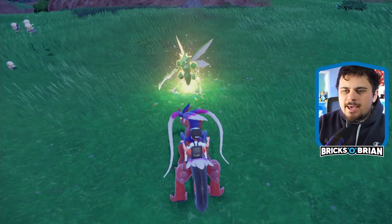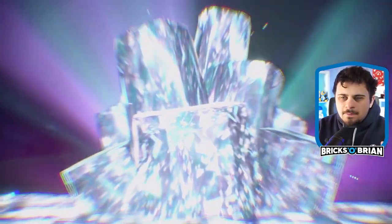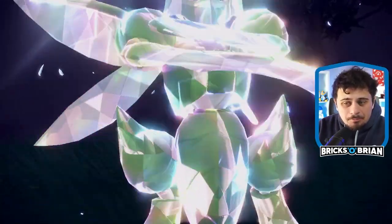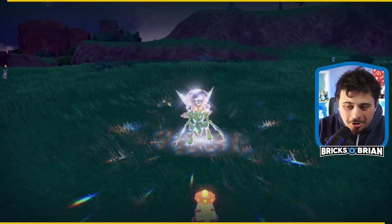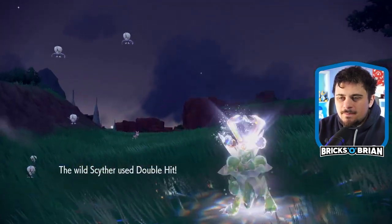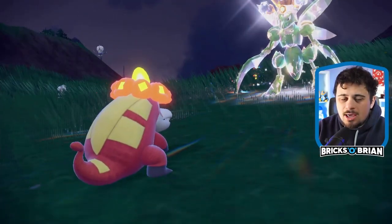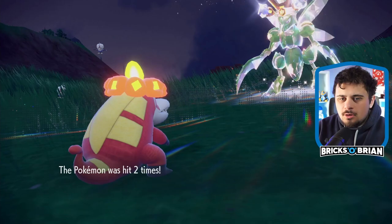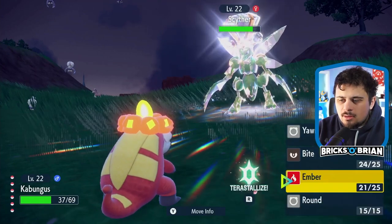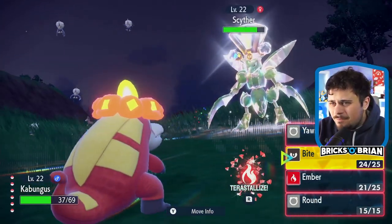I could go after a Scyther right now - yes! Scyther, although in a Terastallized form - it's a Diamond type. What does that mean? Level 22, that's fine. Let's go with this. Double Hit - hit me with the one and hit me with the two. There we go.